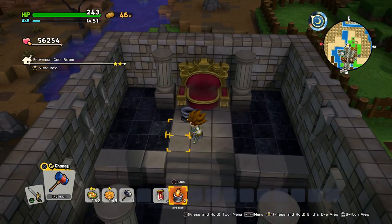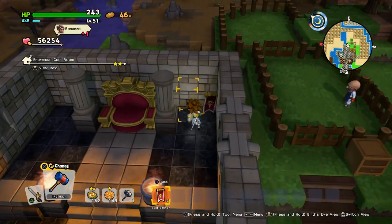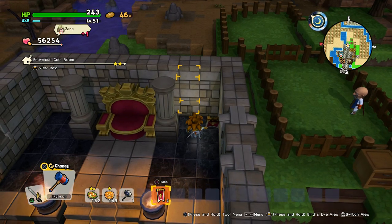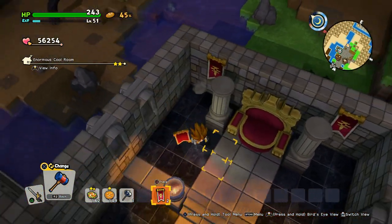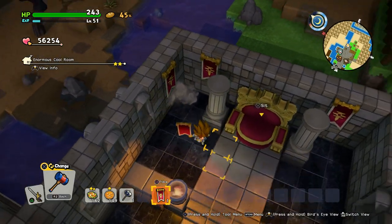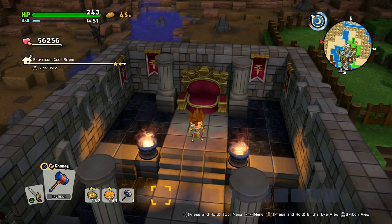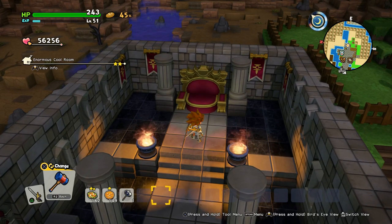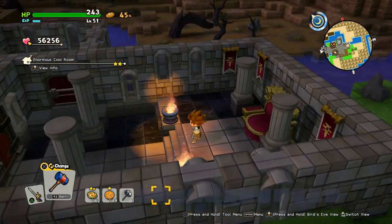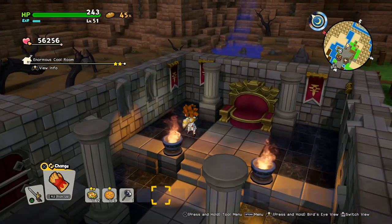We'll just put the throne down, then the braziers, some bolt banners — let's put them up here and some over here. Nothing happens. Maybe the banners are too high — but how can we fix that?